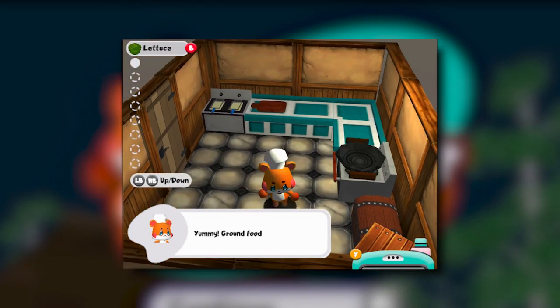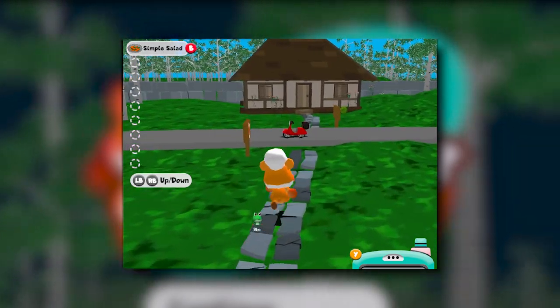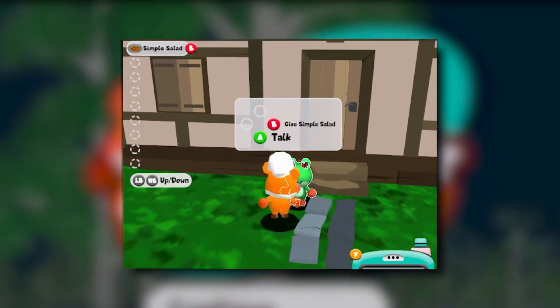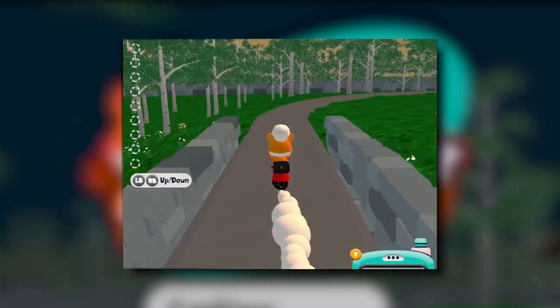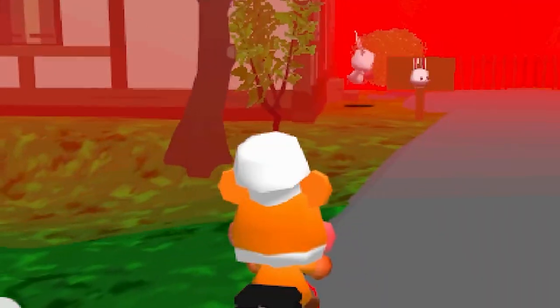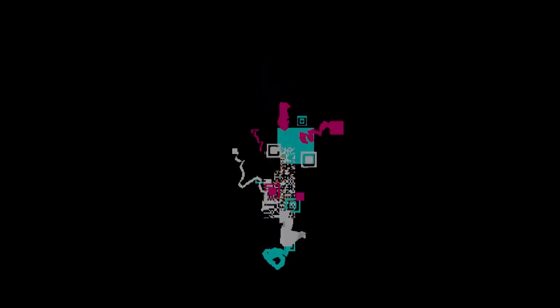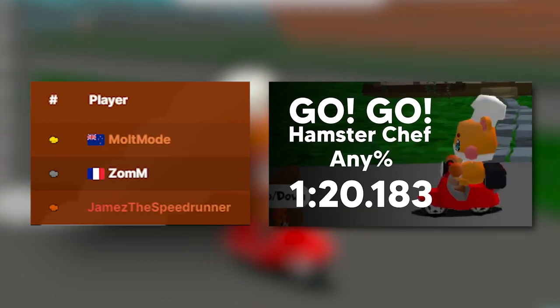This is Go Go Hamster Chef, a free-to-play indie game where you grab ingredients from the world around you, bring them home to prepare, cook, and then deliver the dishes to your neighbors. It's cute and has a nostalgic style, and you get to drive a little moped around the village. I completed a speedrun of this game and managed to take first place on the leaderboards by almost 10 seconds, which was cool.